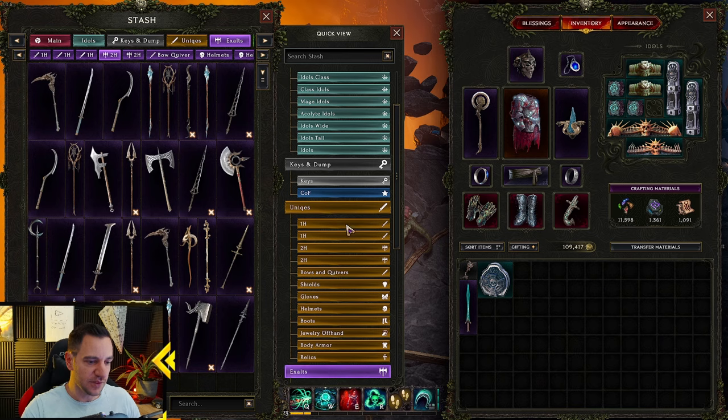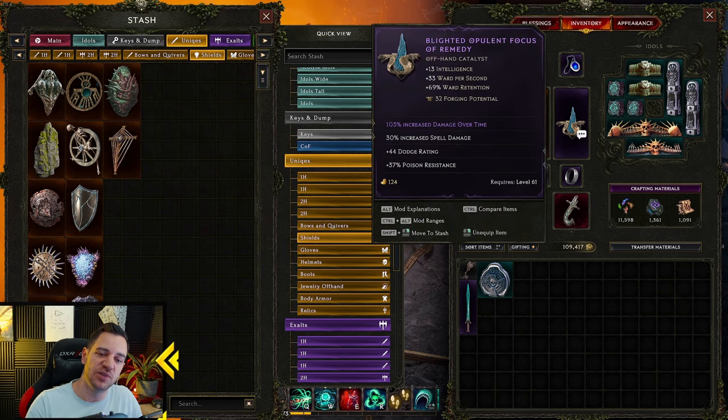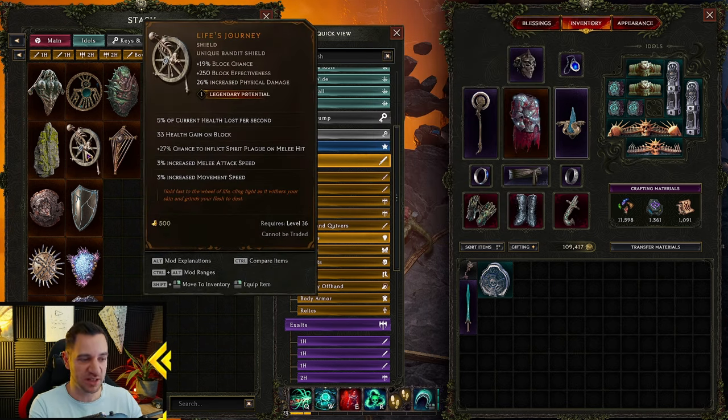What people sometimes do is go with a shield — the build uses Life's Journey instead of my offhand, for one reason: 27% chance to inflict Spirit Plague on melee hit. Basically when you hit melee with your Harvest — which will also be cast by Chthonic Fissure — you have roughly a 1-in-4 chance to automatically apply Spirit Plague onto enemies. In my testing it didn't feel very strong, to be honest. It also gives more attack speed, health gain on block, and increased physical damage, plus block effectiveness. But honestly, over 100% increased damage over time, spell damage, ward retention, and Intelligence — that's just better. If your offhand sucks and you have Life's Journey, go with it — it's a great addition. I just have to cast Spirit Plague myself, but that doesn't really take much.